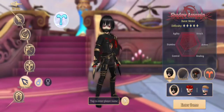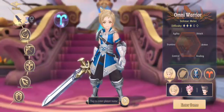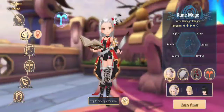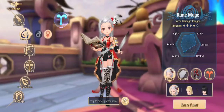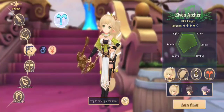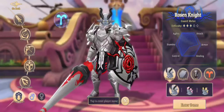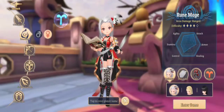I'm here at the character selection screen and they have a few options that look pretty cool. First off you have your Omni Warrior, who looks pretty cool, then we have a Rune Mage, then we have Eve the Elven Archer, a Holy Priest, a Shadow Assassin, and a Rosen Knight. It even tells you the difficulty on building each character.